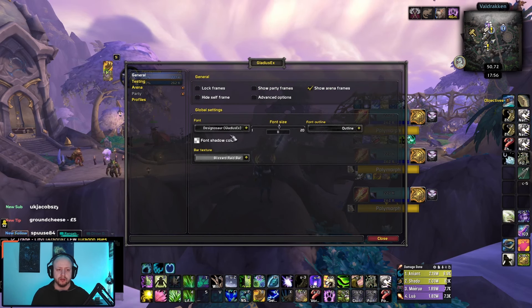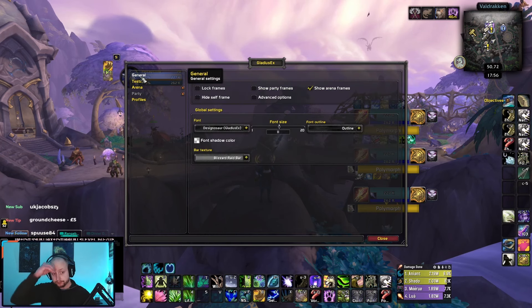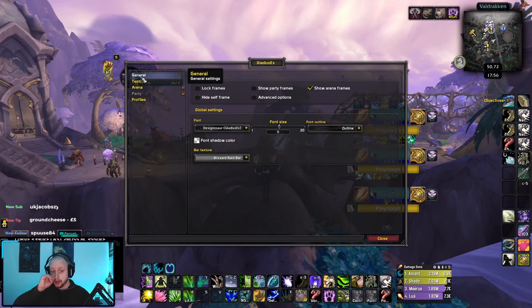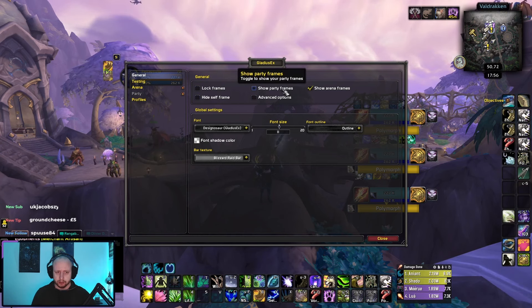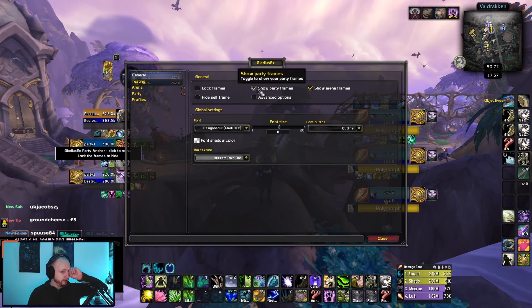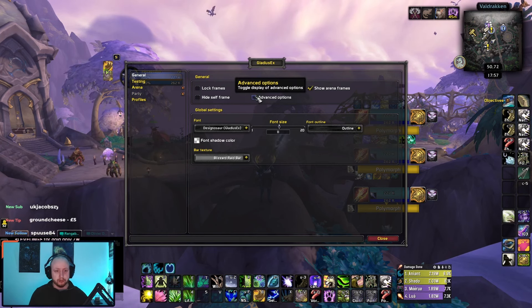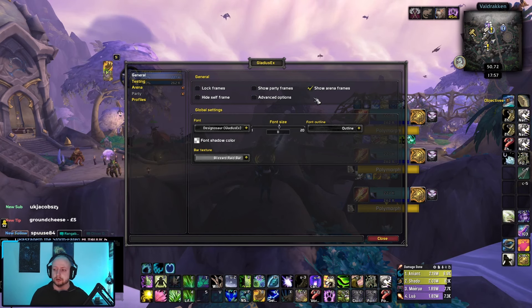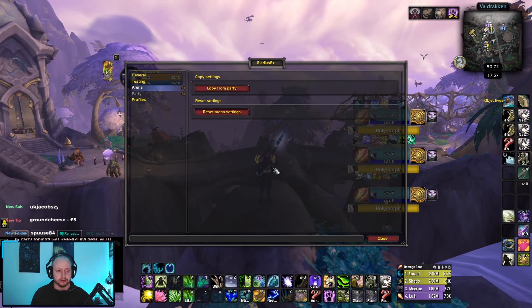When the Gladius EX menu comes up, go to testing and click test 3v3. Then in general settings, make sure you have lock frames off, hide self frame on, and show party frames — tick that off, because when you first load it in you will see two frames and it's very confusing. Under advanced options, you just want to show arena frames.